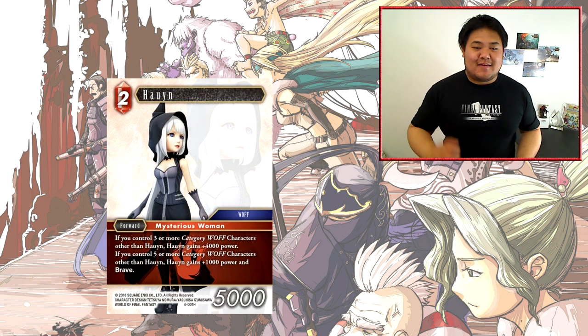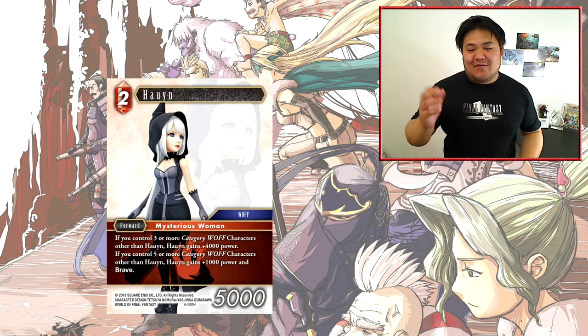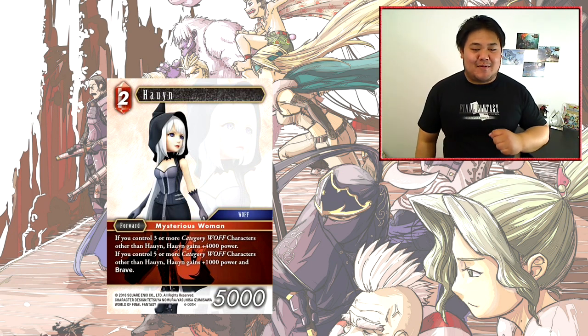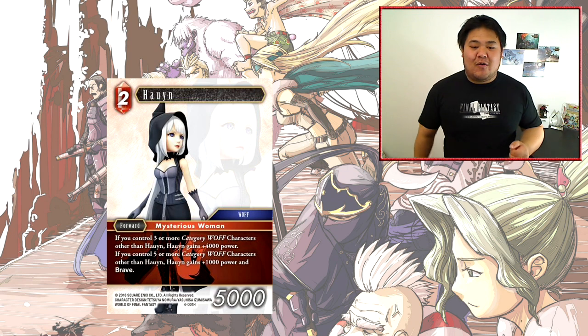First card on the list is Ho Yin — this card is a little bit hard to pronounce. So it's a 2-cost, 5000 power, a little bit below the curve, but it has the special ability: if you control 3 or more category WoF characters, Ho Yin gets plus 4000 power, and if you have 5 or more, she gets plus 1000 power and Brave.